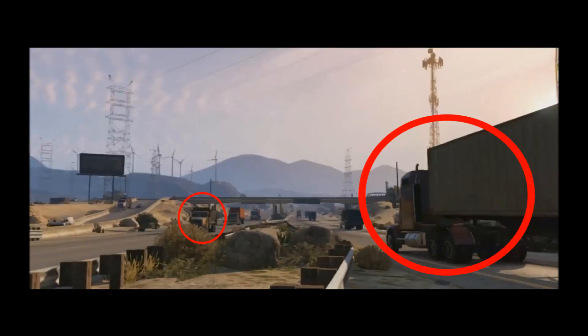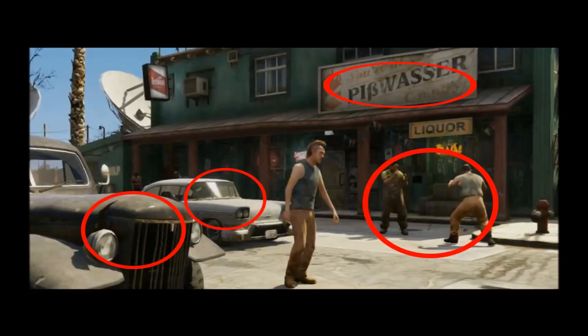Here we can see some trucks towing trailers. It is unsure whether these are randomized or whether we can add our own trailers to these trucks. Outside this bar we notice a bar fight between two drunks. The car is pretty similar to the Oceanic from Vice City. The car in the foreground looks like the Hustler from San Andreas. The sign reads Pisswasser, which means piss water — this could very well be a reference to Heineken, as they are known for producing piss beer.